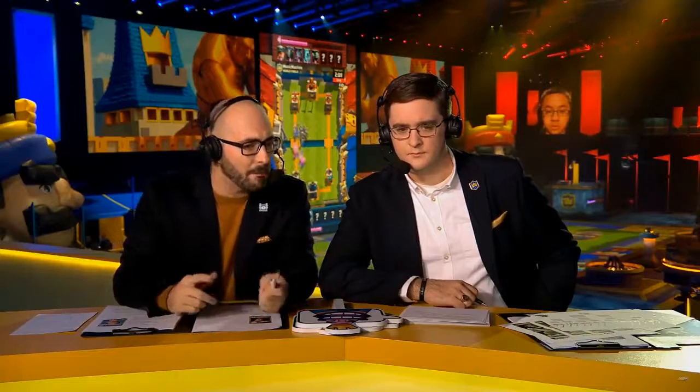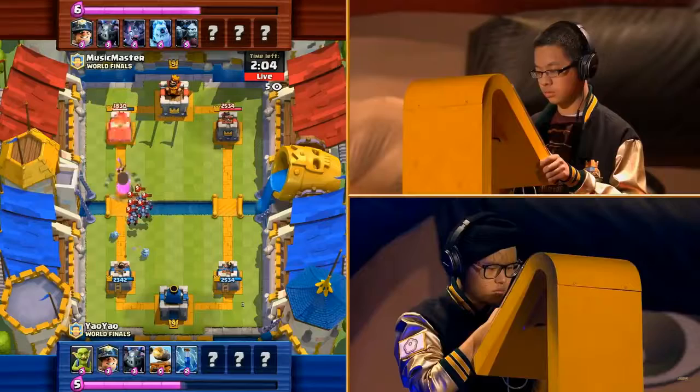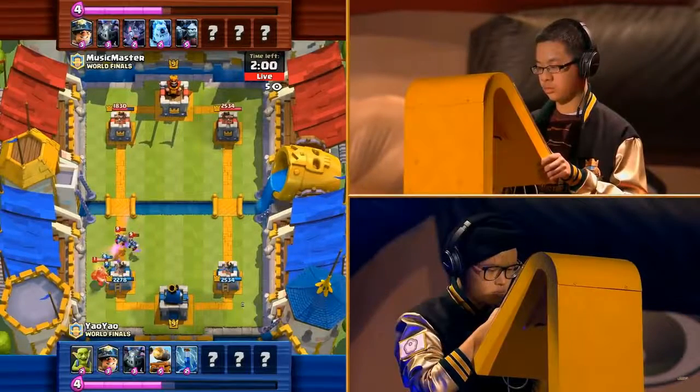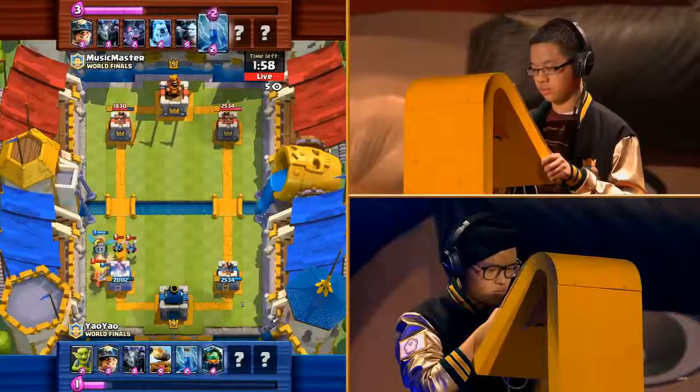Players like to feel each other out early by playing small, low-cost cards to get a read on what their opponent's deck is. I'm really not sure if we got a minor aggro deck here out of Music Master, and perhaps something big out of Yow Yow. Cannon does crash within range, gets a few pop shots on that left side tower. Music Master takes some damage, but he's gonna be wary about these minions.